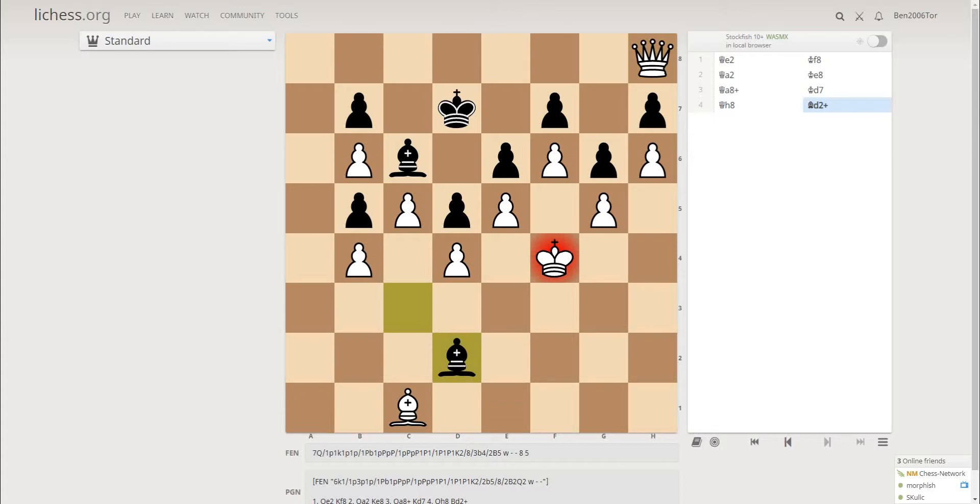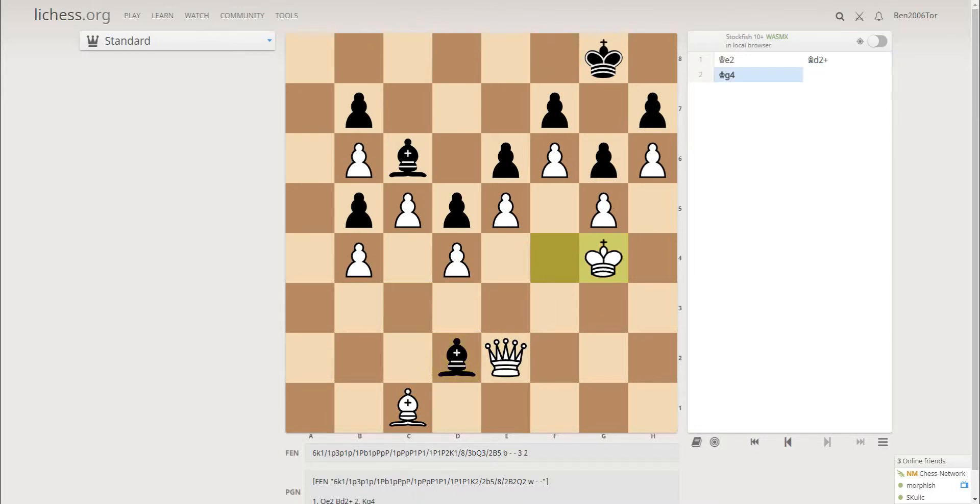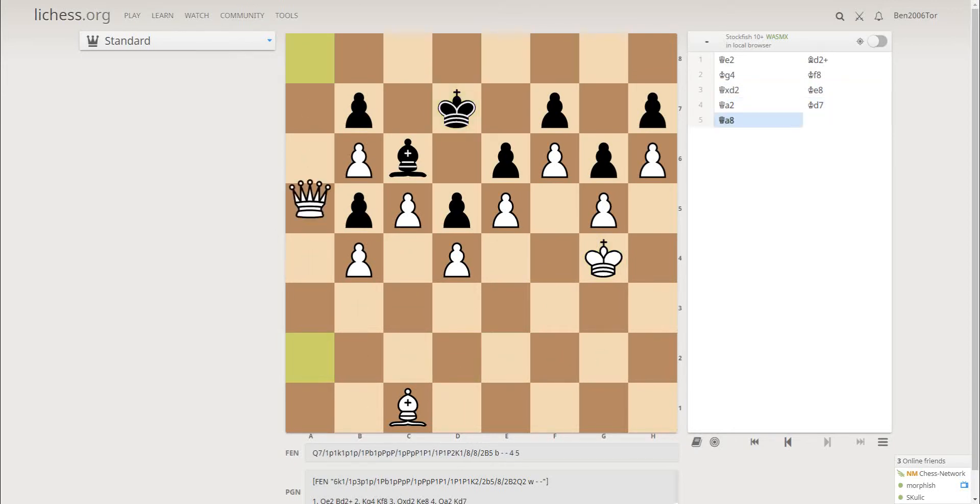After bishop d2, it's very important not to take, but to play king g4. After bishop takes, simply queen takes h7 or f7 or whatever, and this won't be moving. But black plays bishop d2 check. Now if king g4, then king f8, queen takes and the king is coming. And now if queen a8, then this is a stalemate.